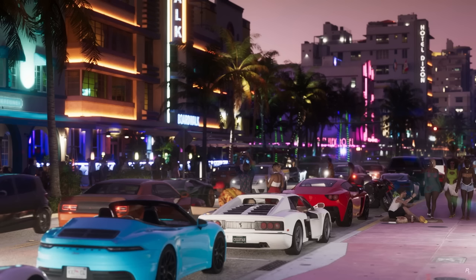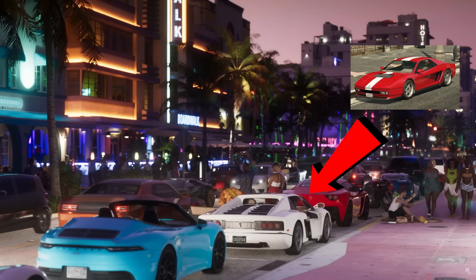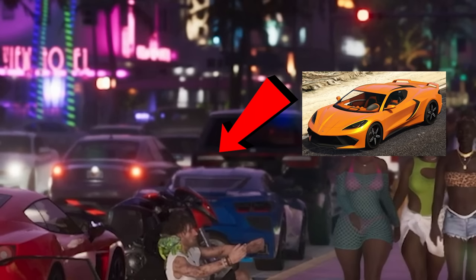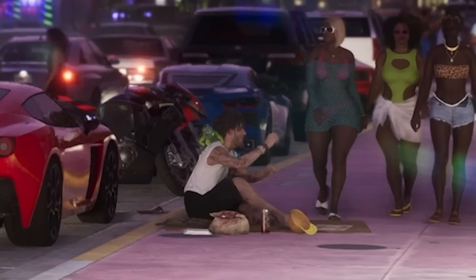We have our first look at the Vice City Strip, and we can see a bunch of cars here, most returning from GTA 5: a Fista Comet S2 (Porsche), a Grotti Cheetah Classic based on a classic Ferrari, a Grotti Carbonazar, a variant of the Gauntlet Hellfire, and a Coquette D10 based off the Corvette C8. There's also a Lamborghini looking very nice, as well as a drunk or homeless person on the street — so it looks like they'll be asking for money and that sort of thing.